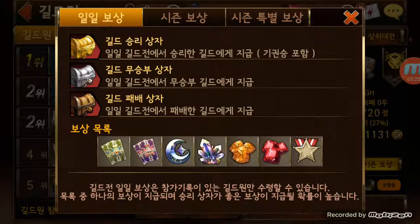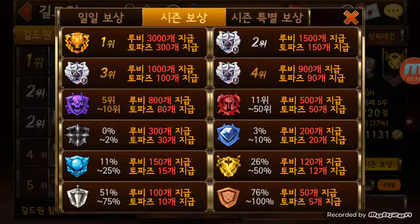These are the rewards you can get daily — every day you fight a different guild. Next is the seasonal reward. There are two types of seasonal rewards. The first is the rubies and topaz — the main reason why people participate, just like arena. First place gets 3,000 rubies with 300 topaz, which is a lot. After the 50th place it goes by percentage — even if you're in the bottom 76 to 100%, you still get 5 topaz and 50 rubies, which is great even for people just starting out.